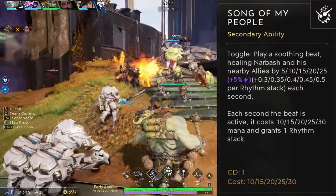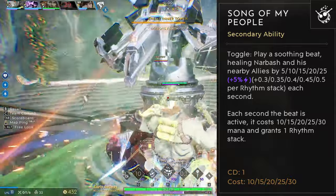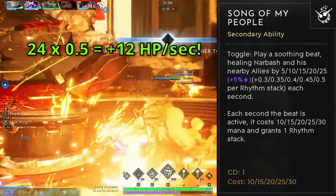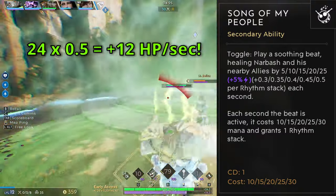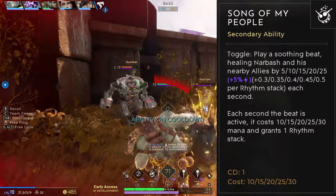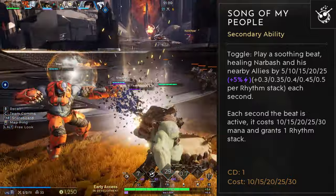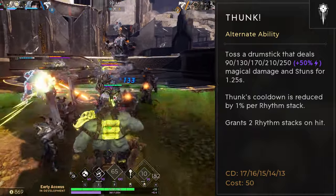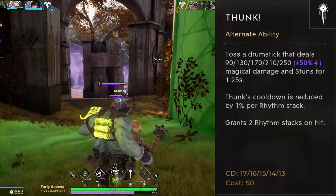Songs of My People is your healing ability — press E to heal yourself and nearby allies. A quick memory tip: E for healing. At 24 stacks, the buff gives +12 HP per second (24 × 0.5), and it also grants 1 rhythm per second while active. This is great for keeping teammates fighting instead of recalling to base, and it's a lifesaver during teamfights. It's also good to activate during channeled enemy ults when they're vulnerable.